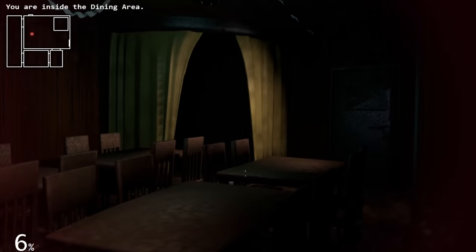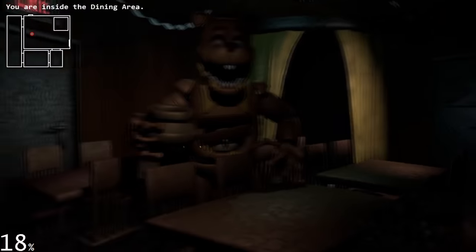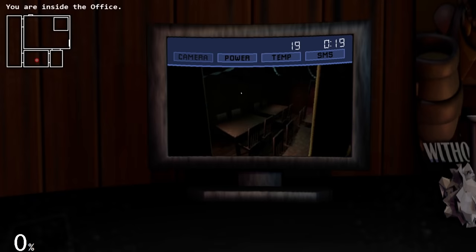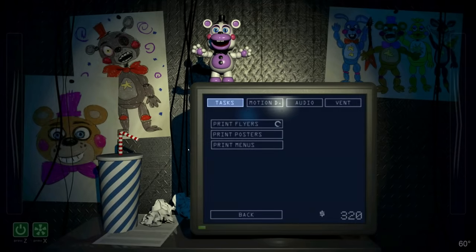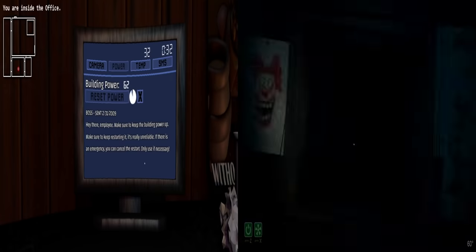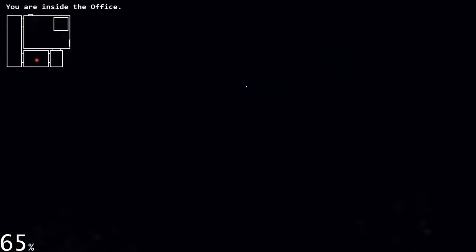Now you may be wondering if there's anything to stop you from just running around infinitely, and that would be a yes. There's a computer terminal in the office where you have to generate heat and keep the power on. But here's the catch: like in FNAF 6, the computer you're working with is really shitty, and it takes forever to do literally anything. And of course, when you run out of power, you die.